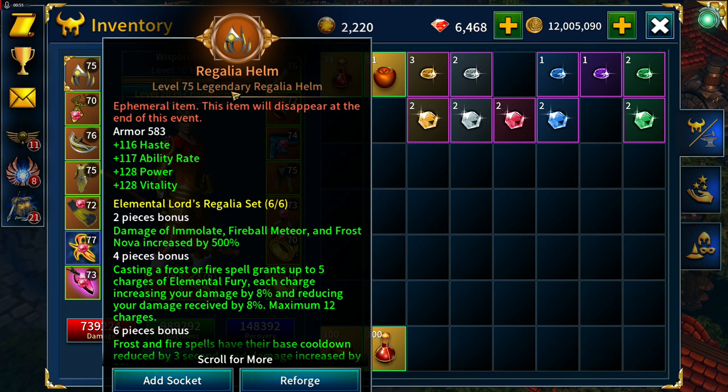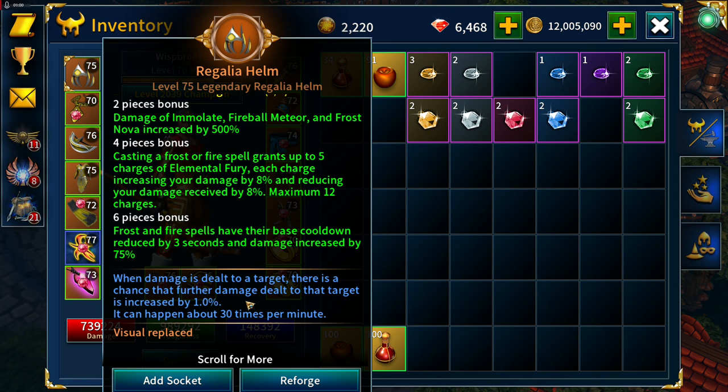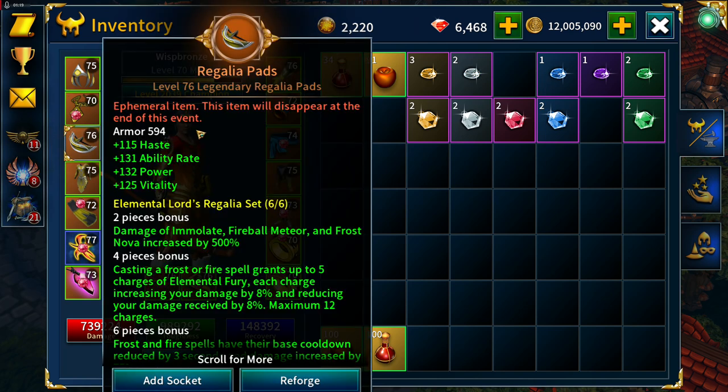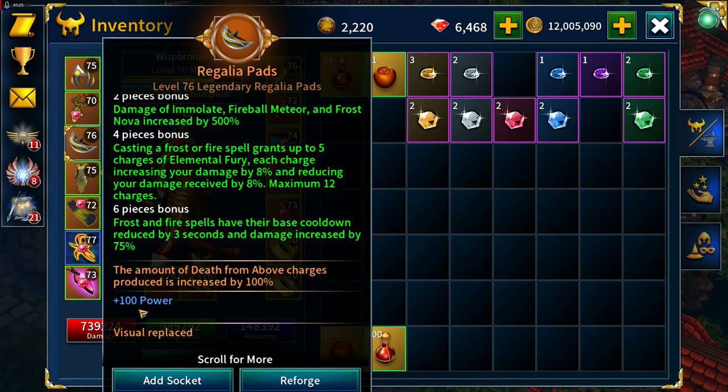The helm is haste, ability rate, power, vitality, and enchanted with Osmosis. That will come in more useful once we're above troll 130, I should imagine. The necklace, made from an ephemeral cube: power, haste, vitality, life on hit, enchanted with power.